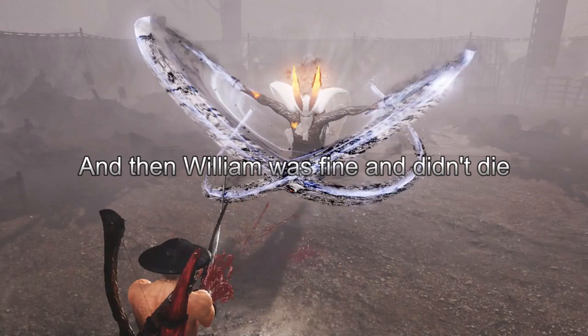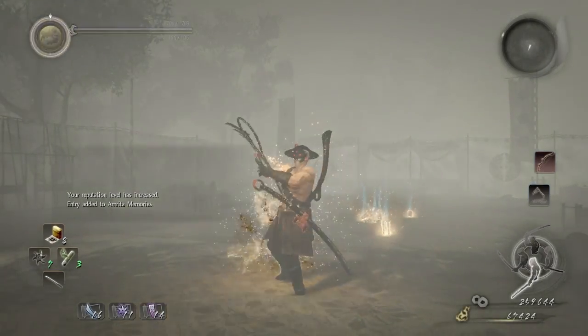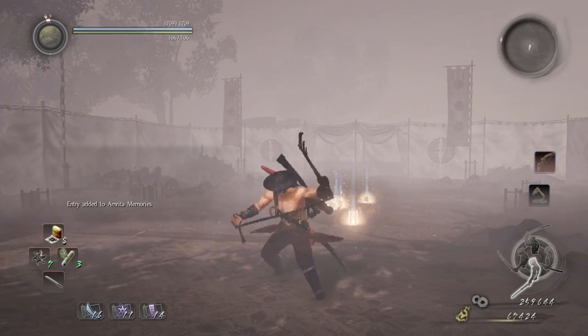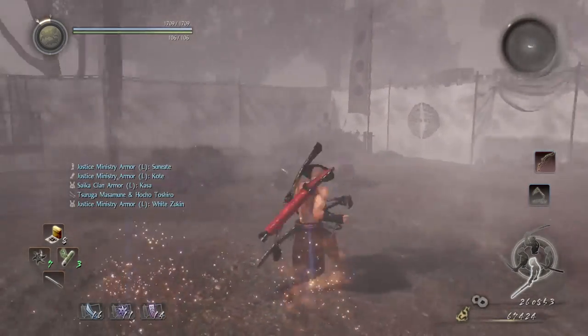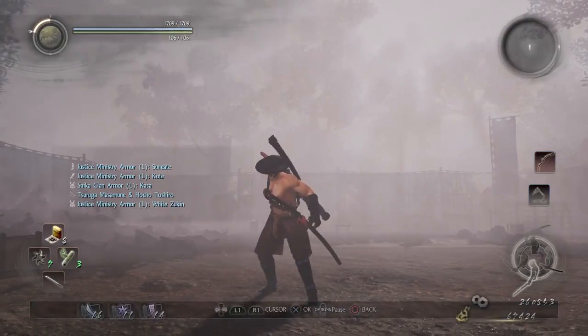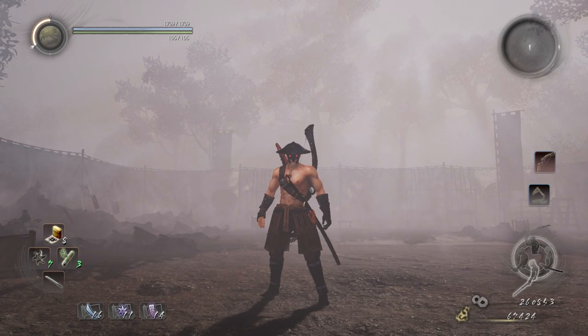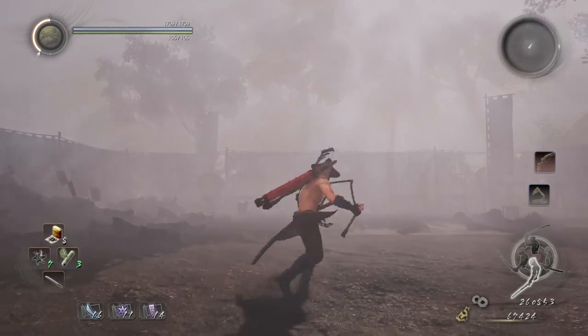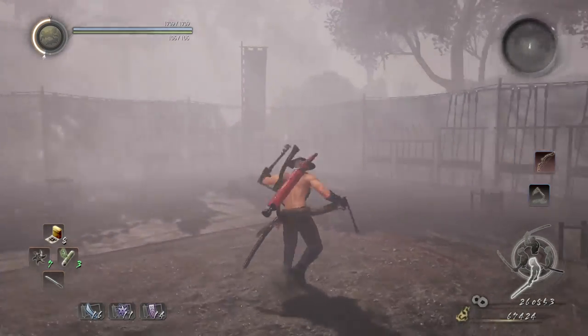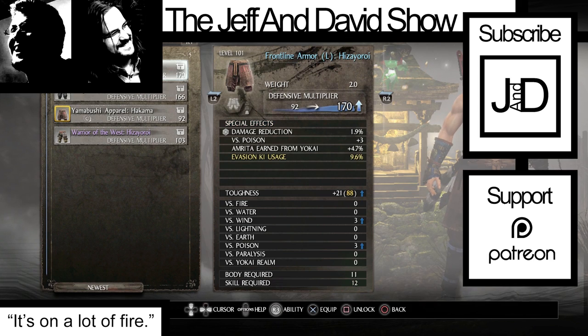William was fine and didn't die. We got the Crusher achievement, and for some reason have a different weapon right now — and a creepy mask. It was just a weird hiccup in the recording. This is closer to version one of the game, because they've done many patches and DLC content since then, so I don't know how effective that cheese is — whether it was nerfed to ineffectiveness or not.